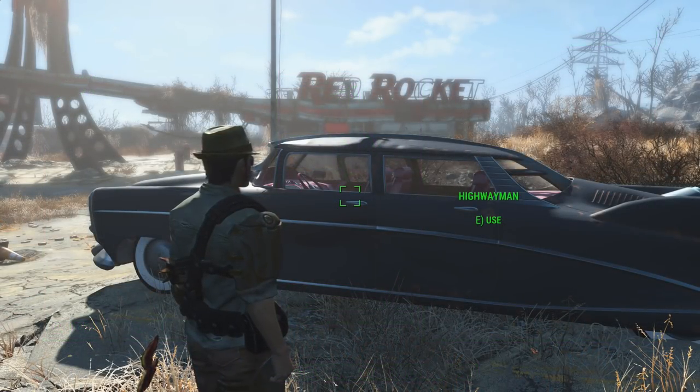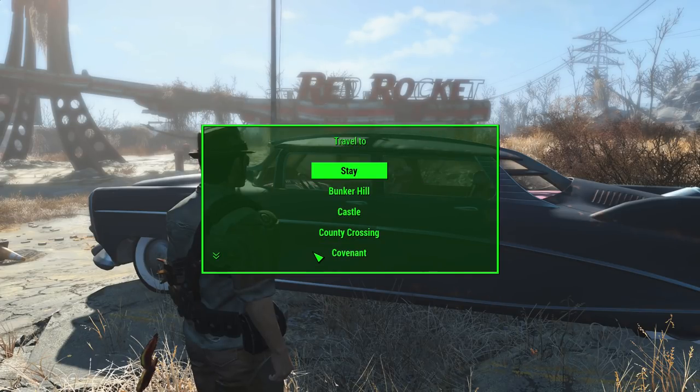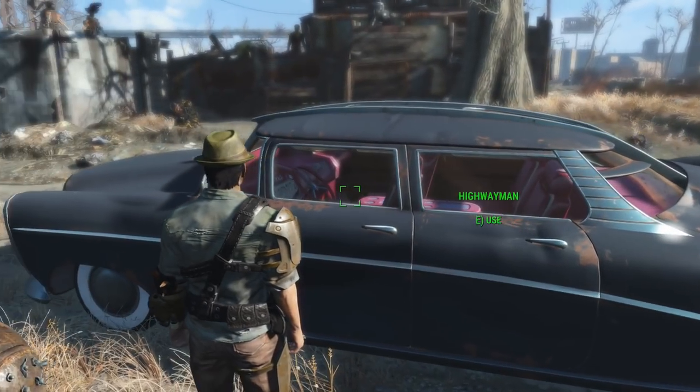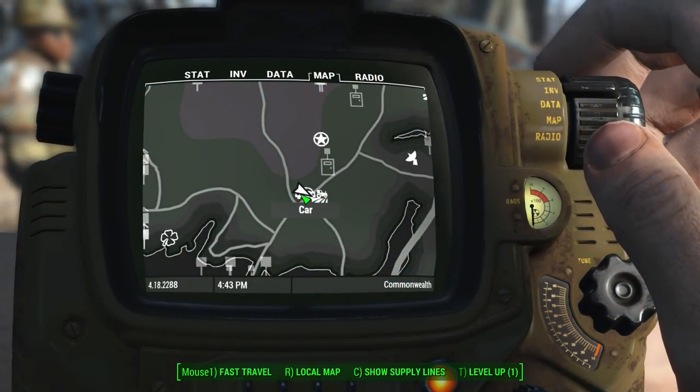Once fueled up, you can use the car and travel to a variety of destinations. These destinations include Diamond City, Good Neighbour, Vault 81, Cambridge Police Station, CIT, Old North Church, and all of the settlements that you have unlocked — if you've opened a workstation there, you will be able to travel there. There are some exceptions: if it's just not possible to drive there, you won't be able to go. For example, I'll go to County Crossing — and there you are, now at County Crossing with my car.